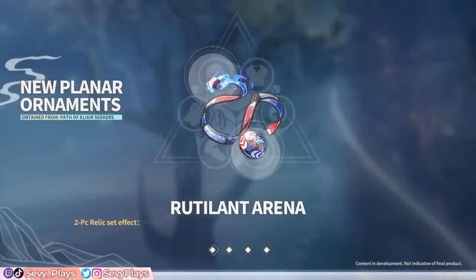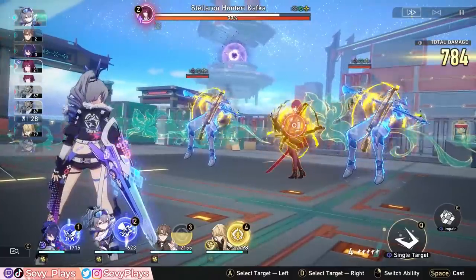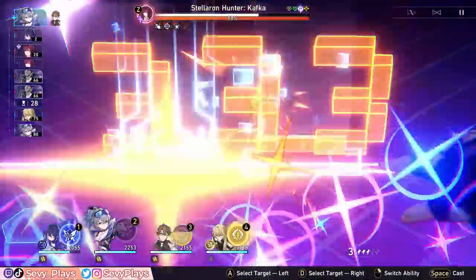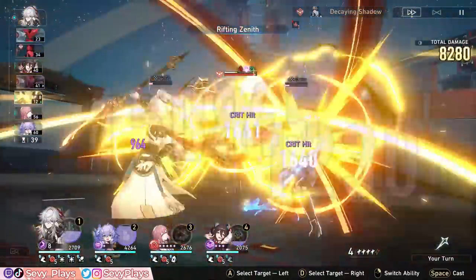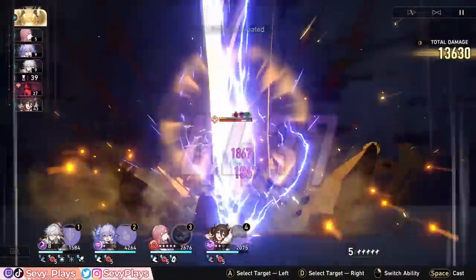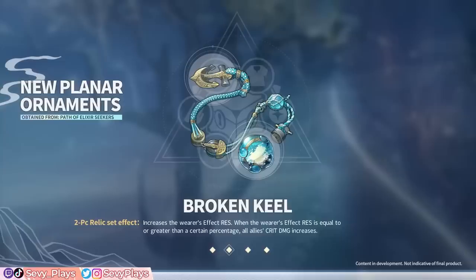But I think the more important reveal is its companion planar set, the Broken Keel. This set increases the wearer's effect resistance, and when they hit a certain amount of effect resistance, it increases all allies' crit damage. That in itself is a really good 2-in-1 effect for most supports. Effect resistance is quite important as it prevents units from being crowd-controlled or debuffed. If a buffer support is disabled or delayed, that can mess up your setups or buffs, significantly affecting the run. If it's a healer, then you lose access to emergency healing mechanics like Bailu's Revival or Luocha's Auto-Heal, which might spell the difference between success in dire situations. So there is a good incentive to build effect resistance on your supports, and at least this set rewards you even more for building it, because that now lets you buff your entire team's crit damage too.